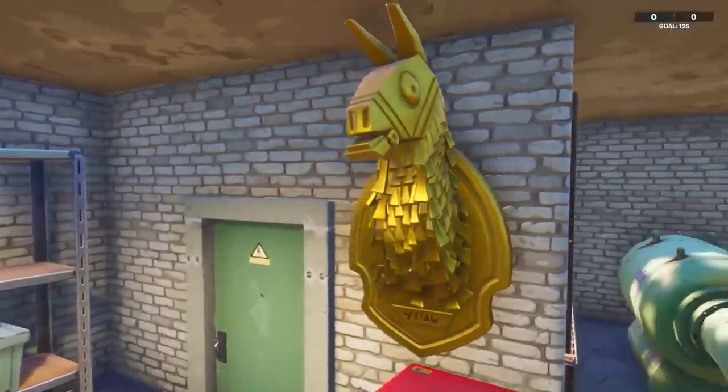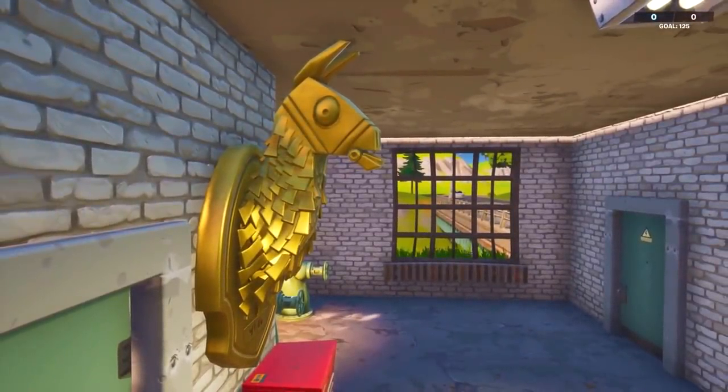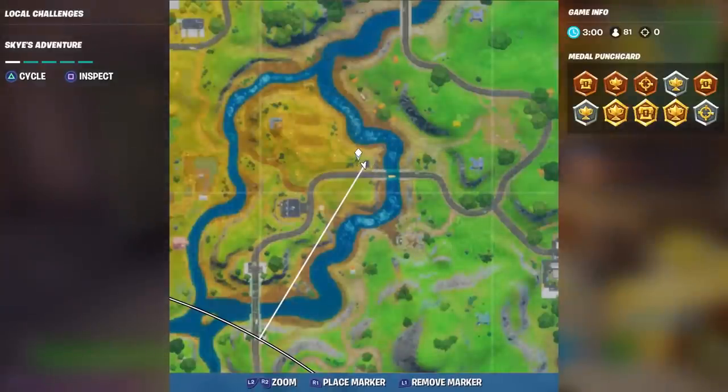I'll show you the clip of what it looks like — there it is. There is also a chest in here if you want to grab it, but there are going to be loads of people dropping here because they all want Midas's golden llama. This is the spot on the map.